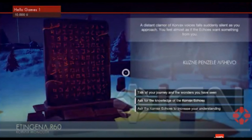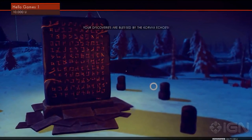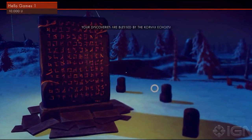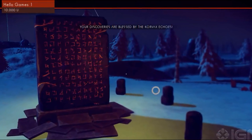Thank you so much for that. Three options were shown. It's a little vague as to what they mean or what the outcomes could be. Sean chooses the first option which allows him to sleep under the relic, regaining his health as he does. An interesting thing to point out is as he chooses to sleep, a message appears saying your discoveries are blessed by the Corvaxian echoes. This may be a sort of protection against anything harming you as you sleep, but this is unknown as of now.